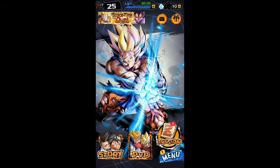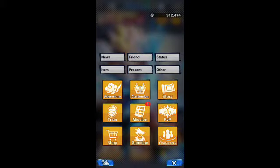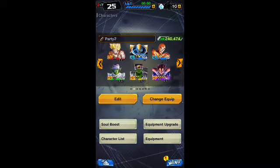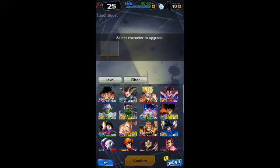Here's how to collect materials and resources to upgrade your characters. You want to go to Characters after selecting the menu screen, then go to Soul Boost.